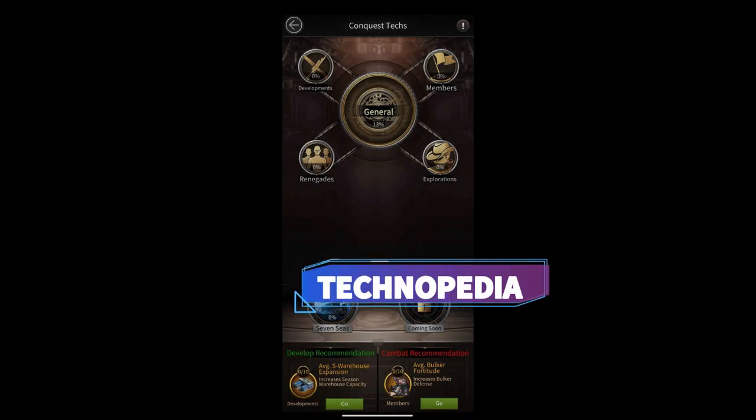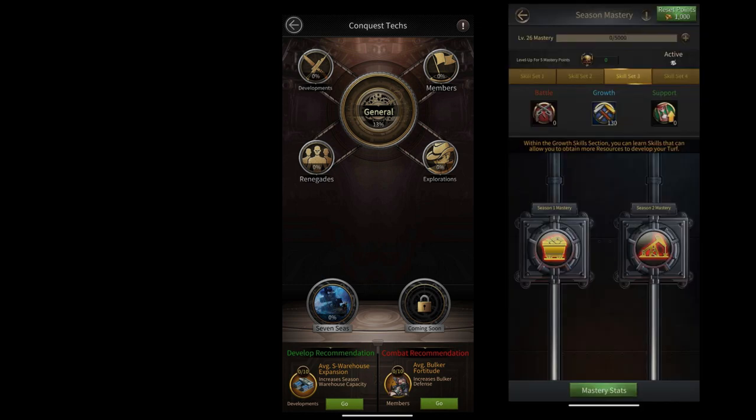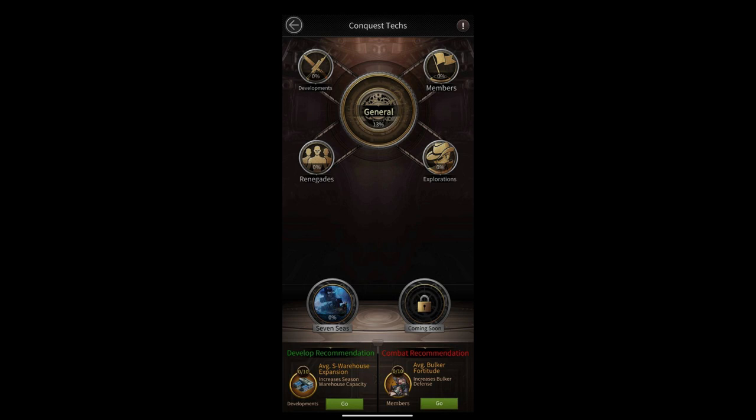Season Conquest Tech is a new way to increase your stats. We don't have season mastery like we had in season 1 and season 2 — you would get season experience and increase your stats through season mastery. Now we have a new system called Conquest Tech.